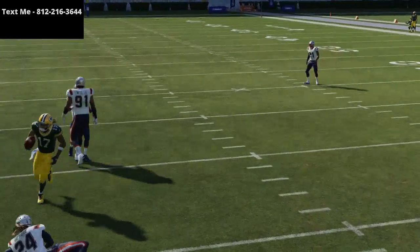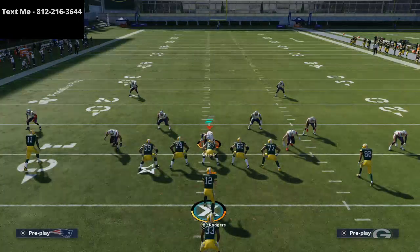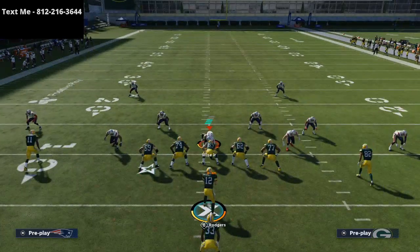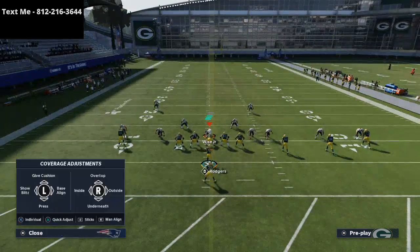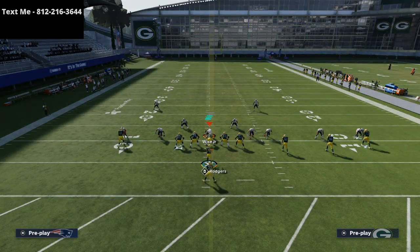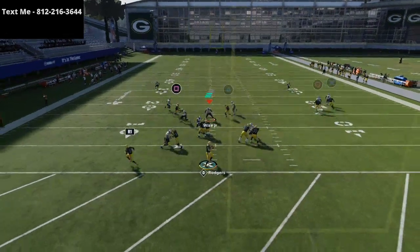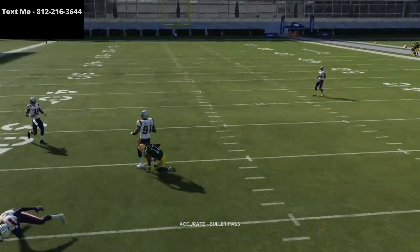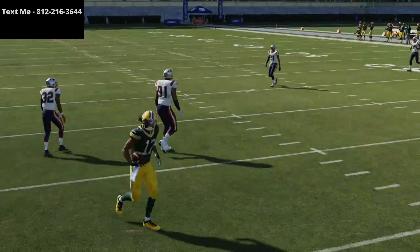What's nice about this route is you can smart route it to wherever you want. So if you're in a third and 20, this route is going to go 20 yards and beat man-to-man at 20 yards. As soon as he cuts to the inside, he's always going to get that separation, especially if they're shading coverage outside and over the top.